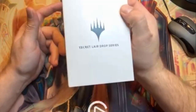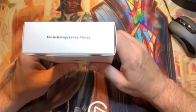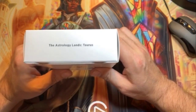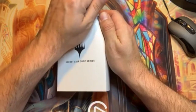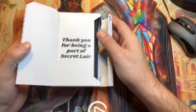Today we have a Secret Lair drop series - this one is a kind of odd one. Here is the Astrology Lands; I got the Taurus one. I'm not too sure if I wanted to buy into these - they're kind of a specialty, very specific five basic land - but I got one so we'll crack it open and see what's in here. It's five forests, so let's see what these forests look like.